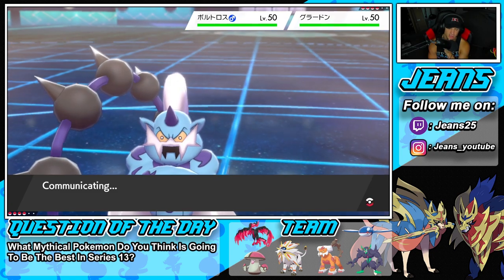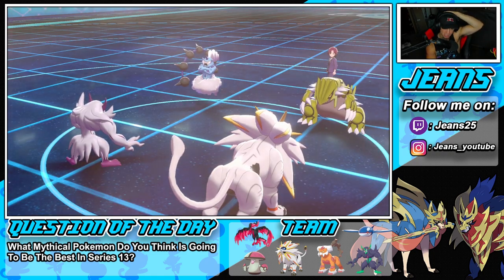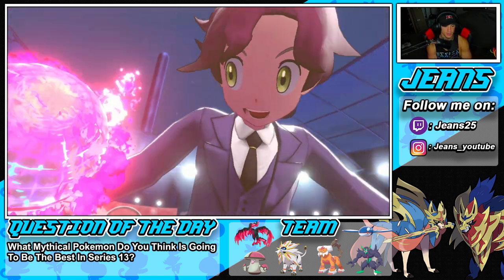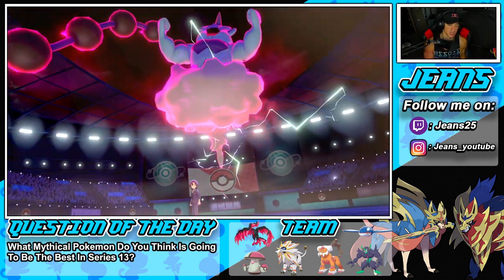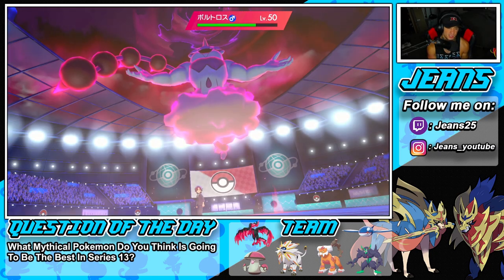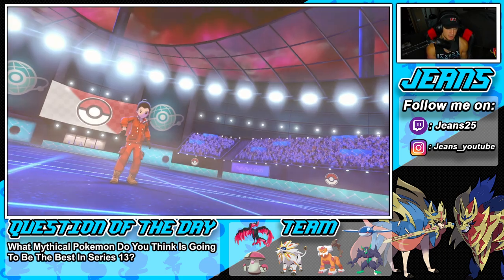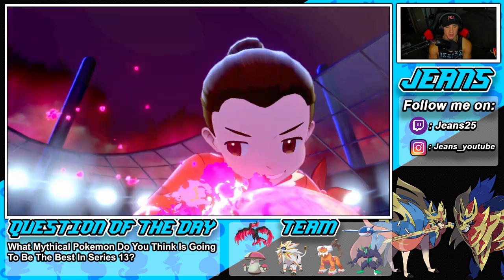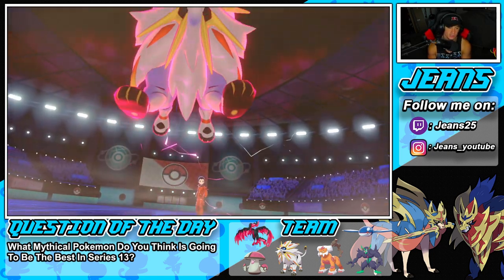He's going to Dynamax Thundurus. I get after Groudon — this defense boost is really going to do good. Thundurus gets the Dynamax. Reflect is huge with all these physical attackers. No Protect from Groudon, which is what we're hoping for. I Dynamax Solgaleo with that defense boost — even if he doubles down into me it won't do too much.